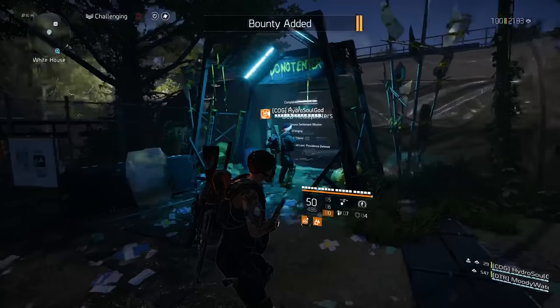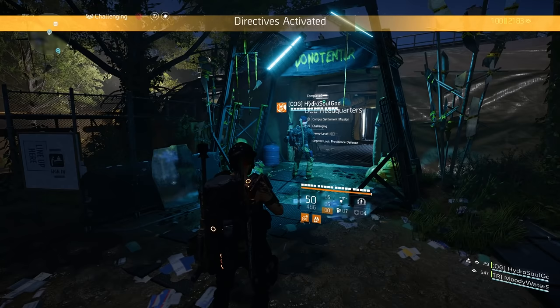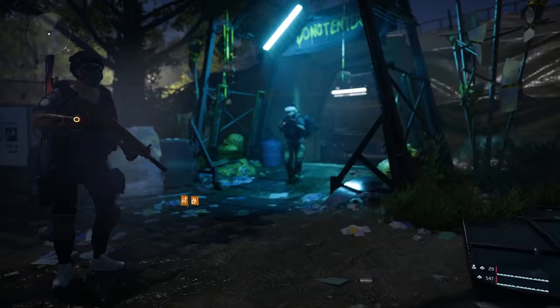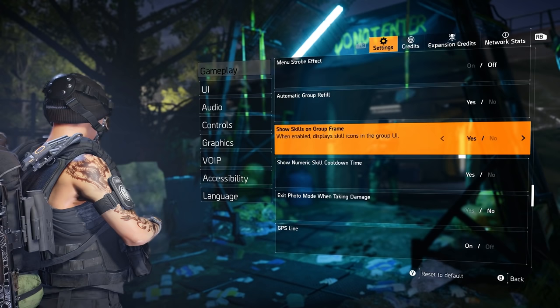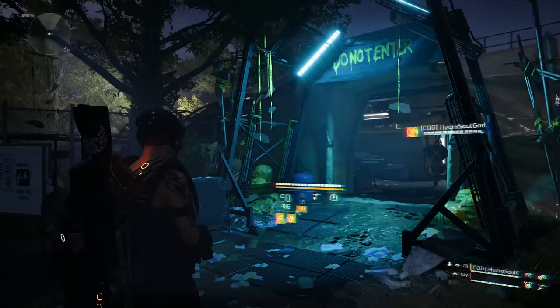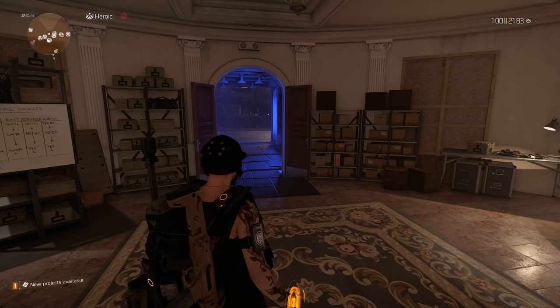This next one only applies when you're in groups. As per normal, you can see your teammates' names in the bottom right when you join a group. But if you go to gameplay and find 'Show Skills on Group Frame' and hit yes, whereas before it just gave you their name and armor bar, now you can see the skills they're using. I find that to be incredibly useful — I don't know why you wouldn't want that unless you just want the most minimalistic UI possible.